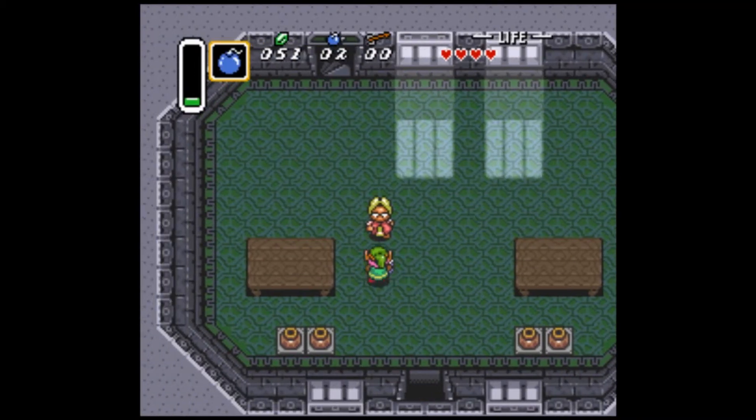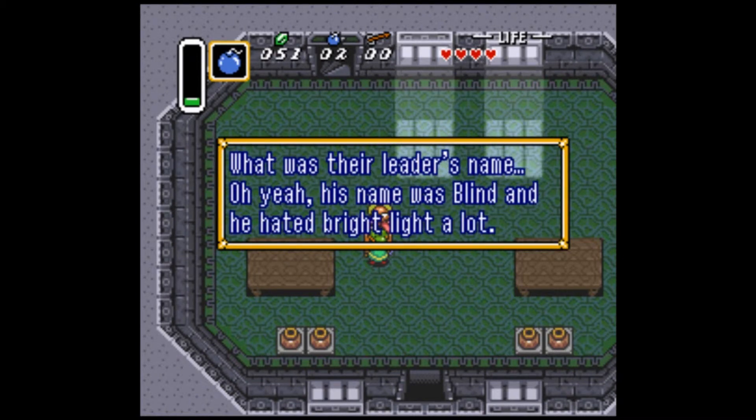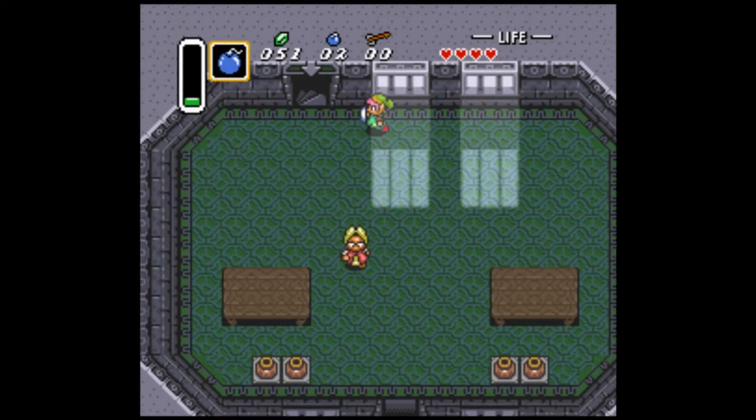Let's see what's down in here. This house used to be a hideout for a gang of thieves. Look at the leader's name — his name is Blind. He hated bright light a lot. Why is the light right here, then?